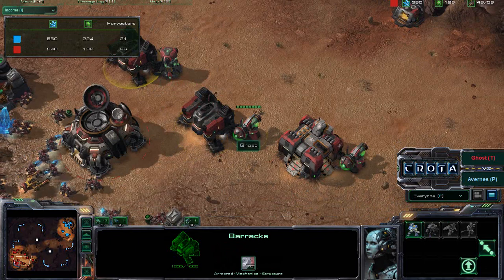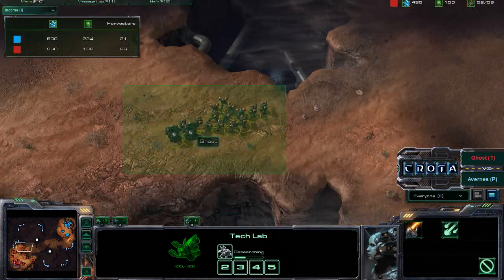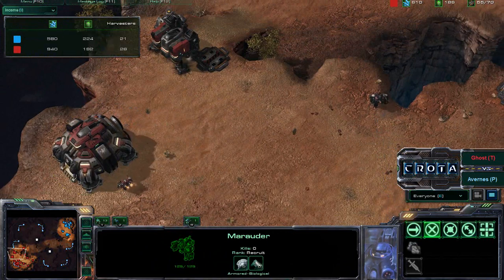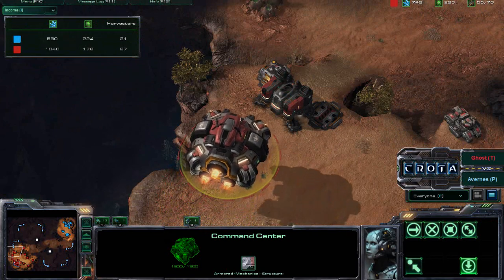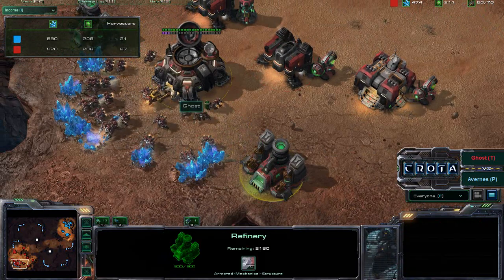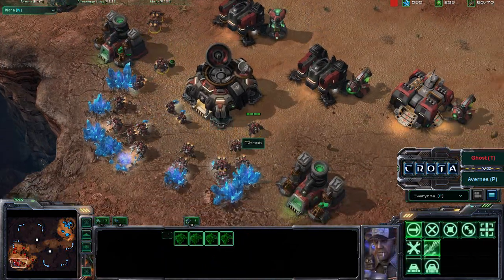You went into a three-Barracks build with one Factory and Siege Tanks, and those Siege Tanks are now moving out. You have a good number of Marines and a couple of Marauders, but production-wise you were able to macro up a much stronger army. The main reason the outcome is going the way it is: you have more harvesters. You're also missing a single SCV on gas here — make sure there are always three SCVs on each gas. This is what it looks like with three SCVs on each gas, and this is what it looks like with two.